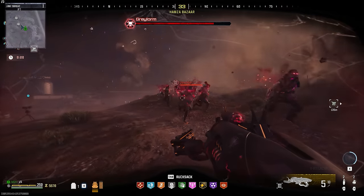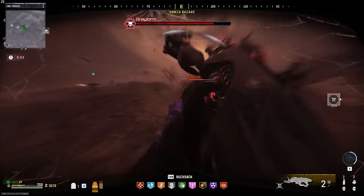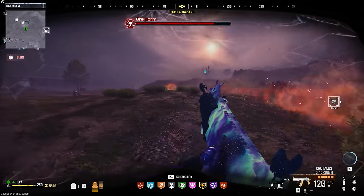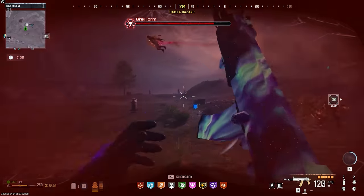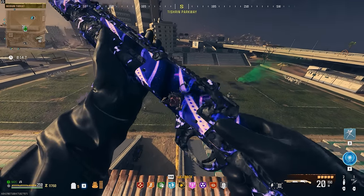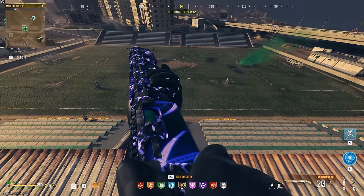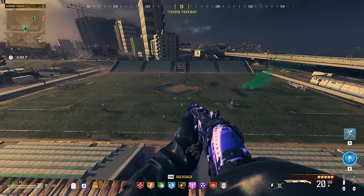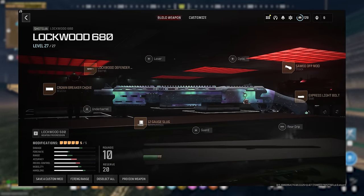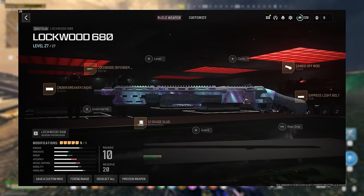First we're going to go over the best loadout to defeat the boss as efficiently as possible, starting with the weapon. With the recent patch as of December 14th, the SVA Assault Rifle is no longer the meta inside of MW3 Zombies. By far the best gun in the game overall is the Lockwood 680 Shotgun. This has always been one of the better guns since launch, but with Season 1 it got even better with a buff. This Lockwood absolutely wrecks Zombies, special enemies, and Aether Worms if you get it to triple pack-a-punch with a legendary variant.